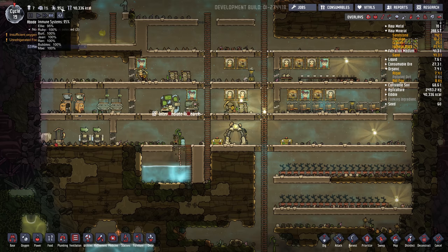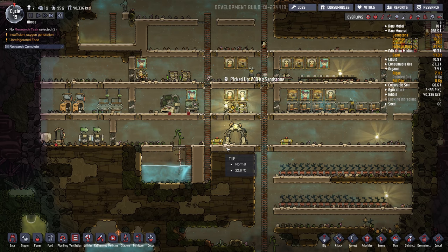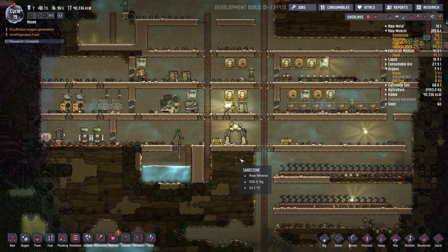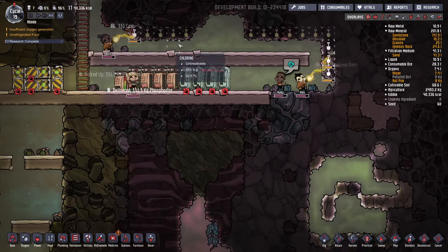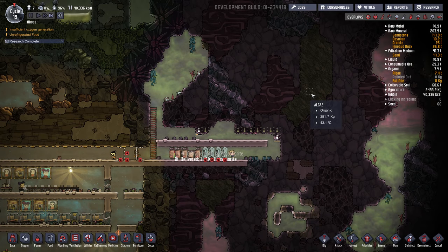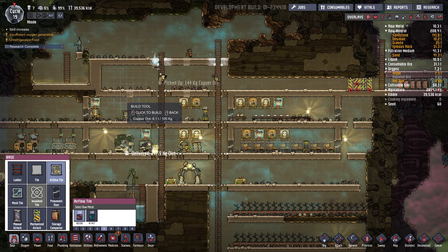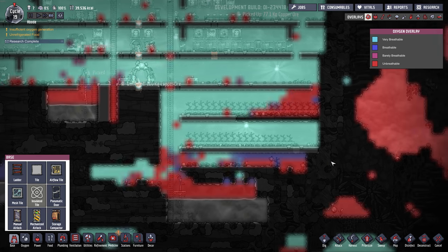It looks like their immune system takes a while to kick in initially. Let's get some more research going here, just kind of working my way down the line. I wonder if we'll get some CO2 in here — it's okay, because CO2 is considered sterile as well. I like how there's no germs up here, so we can get into this nice algae without any issues. Put in some more air flow tile. We do have some carbon dioxide building up here.